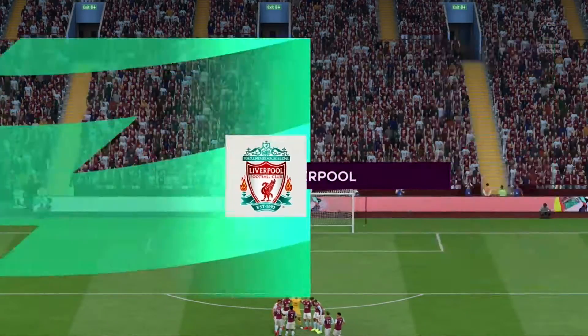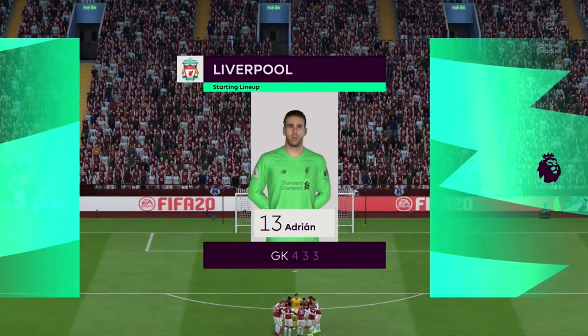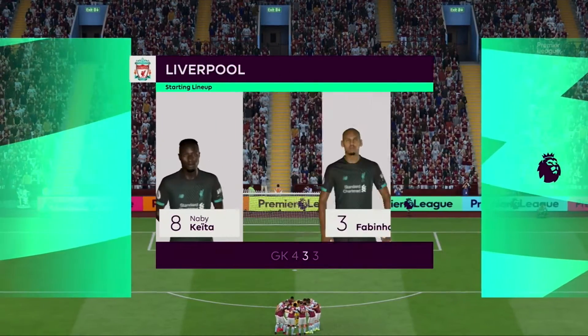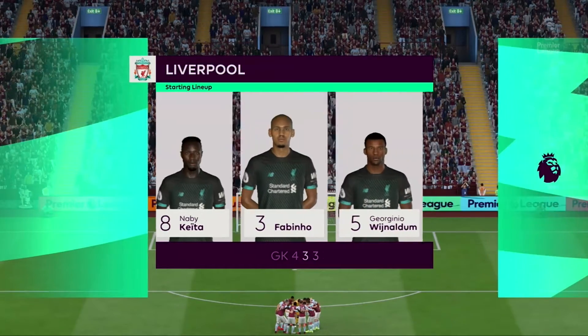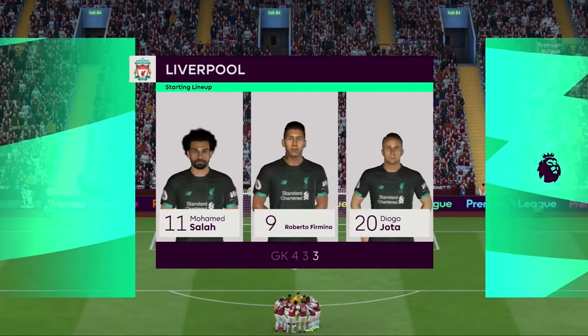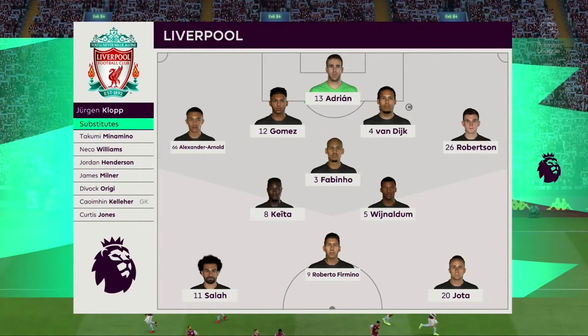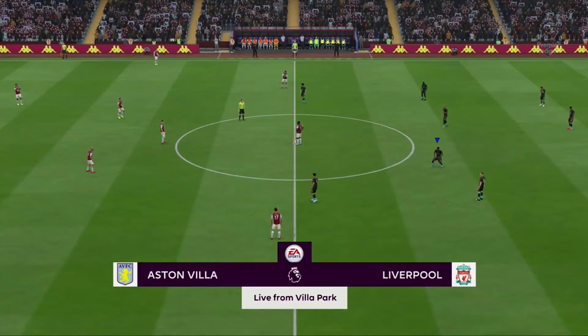So the starting line-up for Liverpool. Andrew Robertson starts with Trent Alexander-Arnold in the full-back positions. Mohamed Salah plays with Diogo Jota on the flanks. And leading the attack today is the ultimate pressing machine, Roberto Firmino. Thank you, Villa Park — enjoy the match.